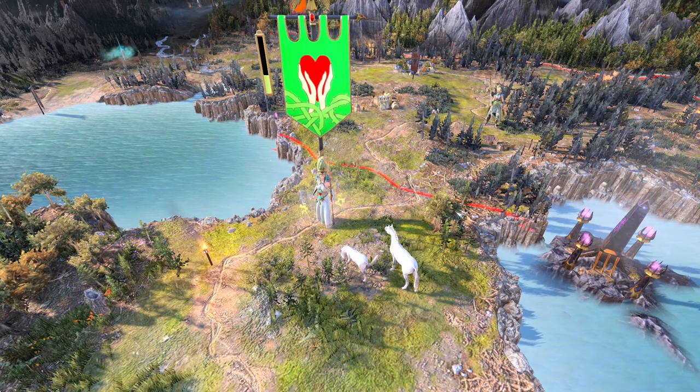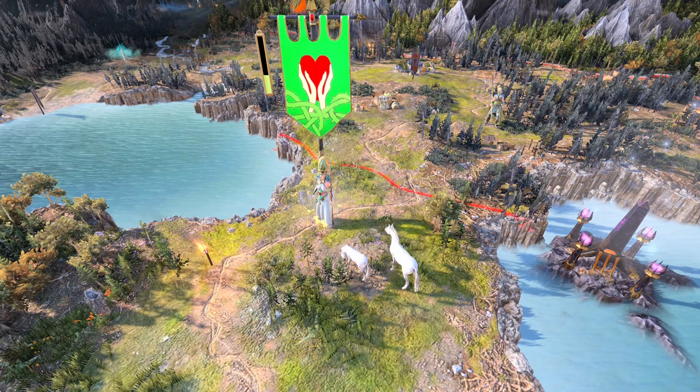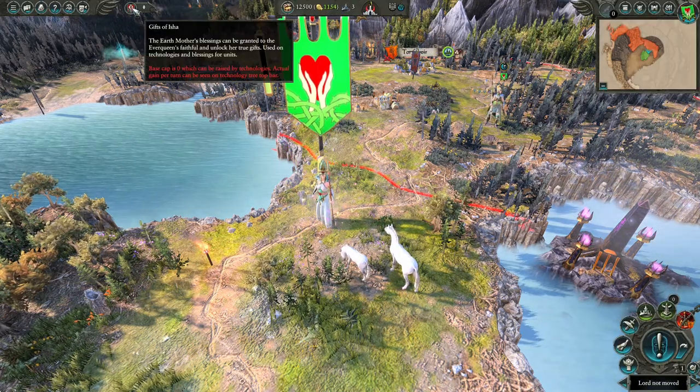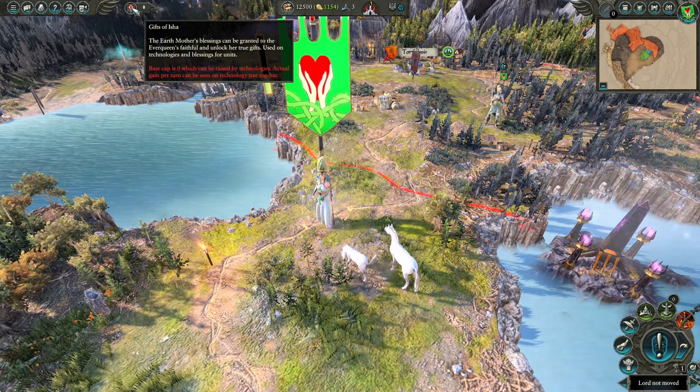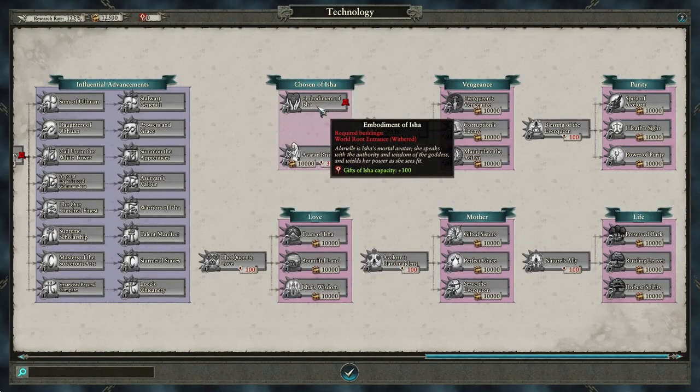L'Ariel is all about safeguarding Ulthuan from invaders and corruption, and it's represented well through her existing mechanics, but it's been expanded with her new currency, Gifts of Isha. Gifts of Isha can be spent on units to give them strong buffs in the tech tree, but to unlock her unique technologies, you must first build a landmark in Gaeon Vale, World Route Entrance Withered, which will unlock Embodiment of Isha, giving you 100 capacity of the resource. At the start of the game, your capacity for the currency is capped at zero, so you can't get any gifts until you research this technology, but once it's researched, you can start accumulating the gifts like normal.